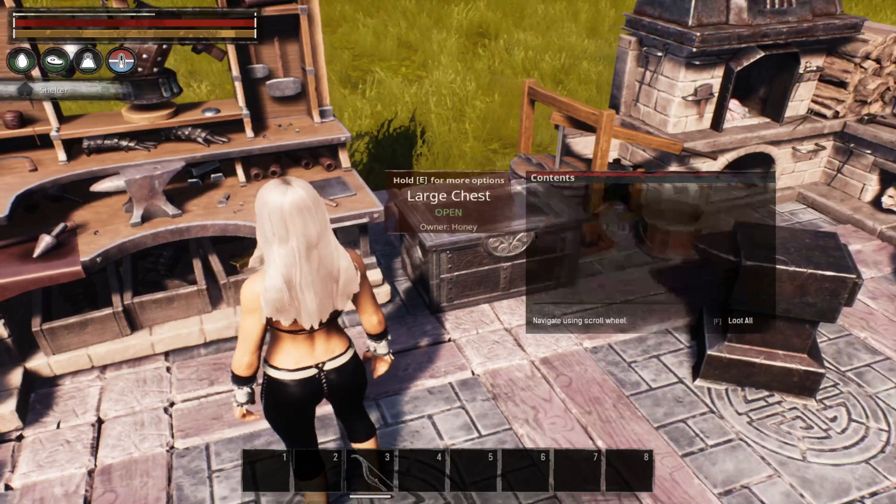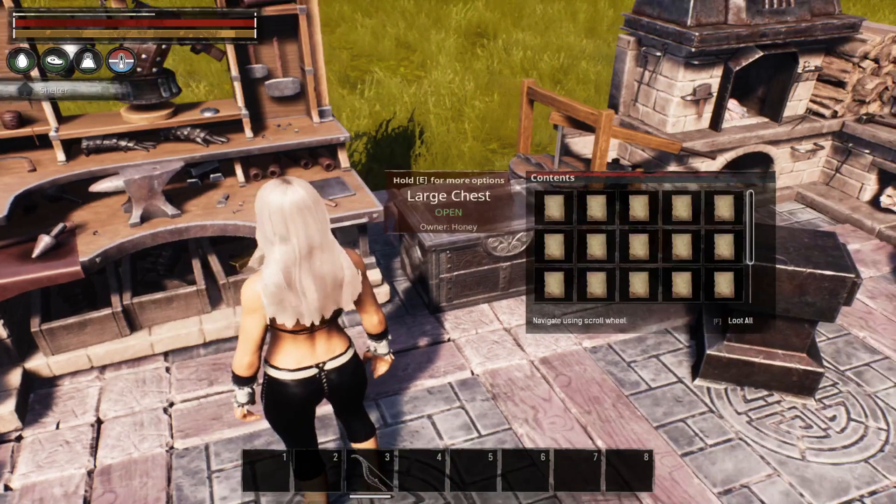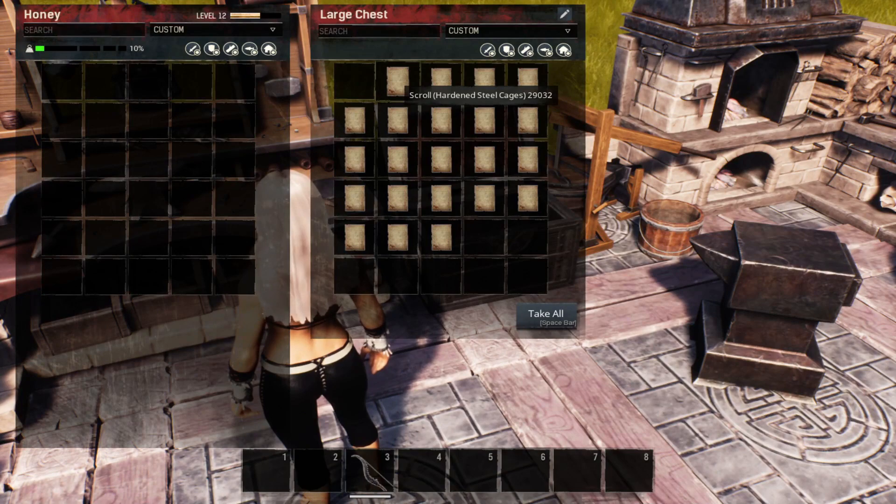We've spent our 100 fragments of power, weeded out all of the doubles, and this is what we ended up with. The first scrolls are the hardened steel cages that you can craft and the fast elevators.